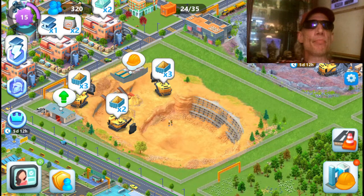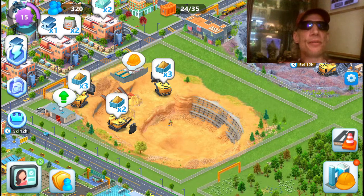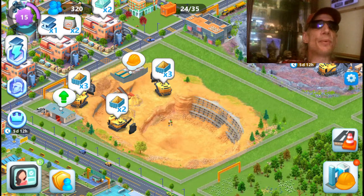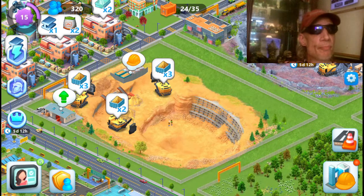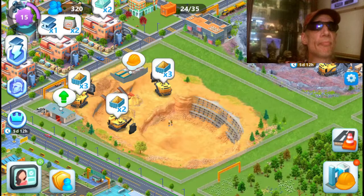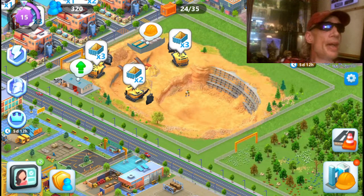Hey guys, what's up! In today's video I will be telling you everything that you will need to get from level 4 to level 12 mining. You will have three sand excavators, three ore excavators, and two harvesters. When finished, your mining times: sand, fertilizer, copper, oil — I know we drill oil, but still.